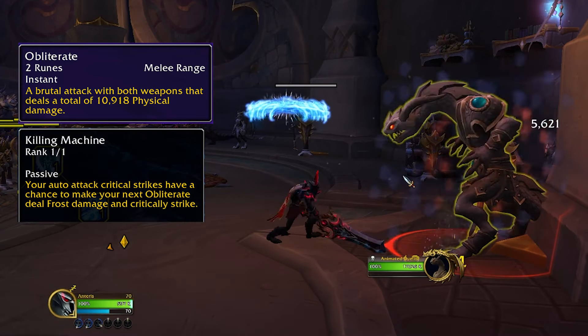Next up, Death Grip. On a 25-second recharge, you can grab an enemy and pull them towards you. This can be critical on certain bosses to get new adds that spawn into the group, or to pull adds that need to be burned down away from whatever objective they're trying to activate. Chains of Ice will slow a target for one rune, and is very high priority on bosses where a mob is moving towards a specific location and you don't want it to get there.